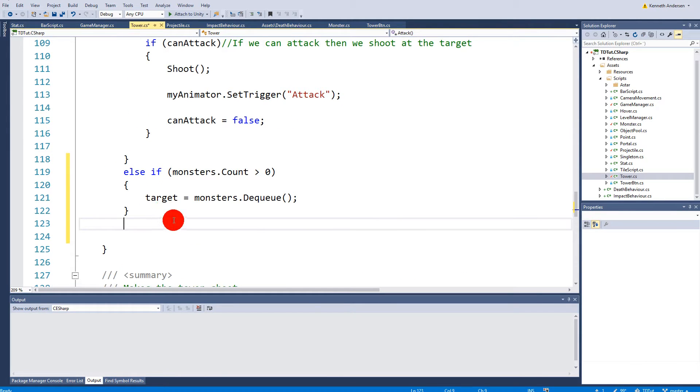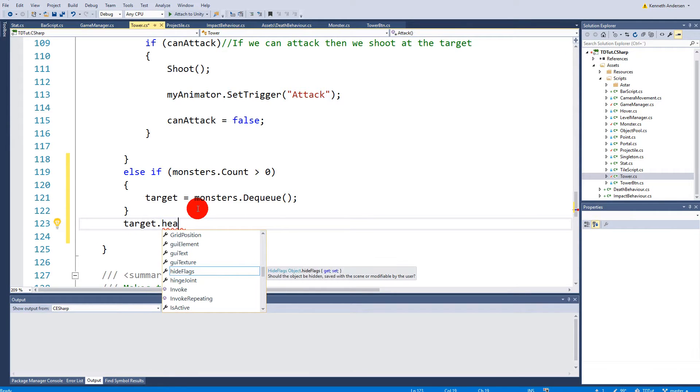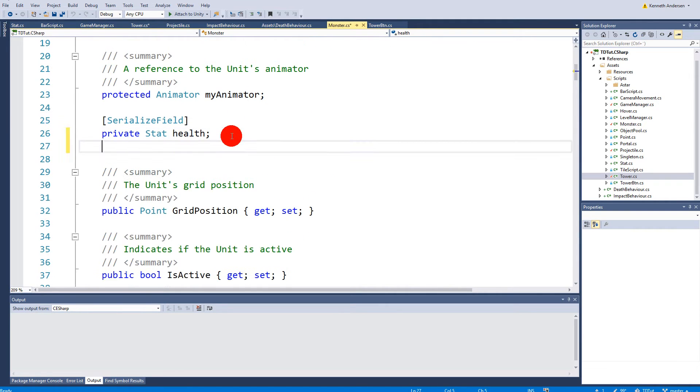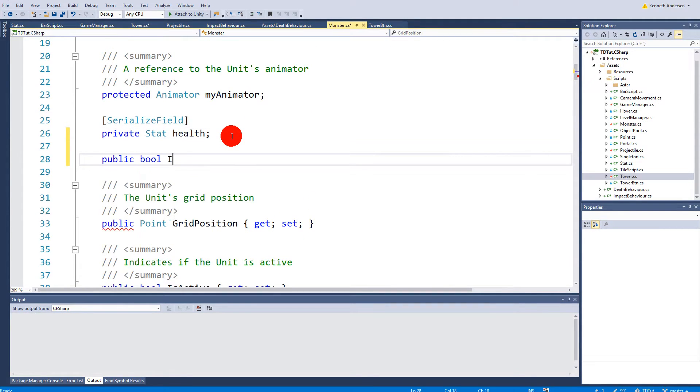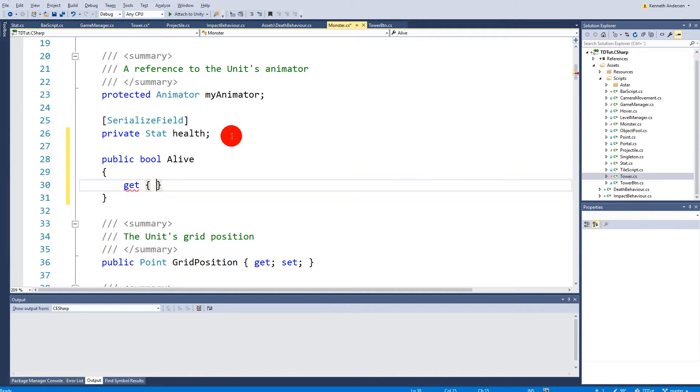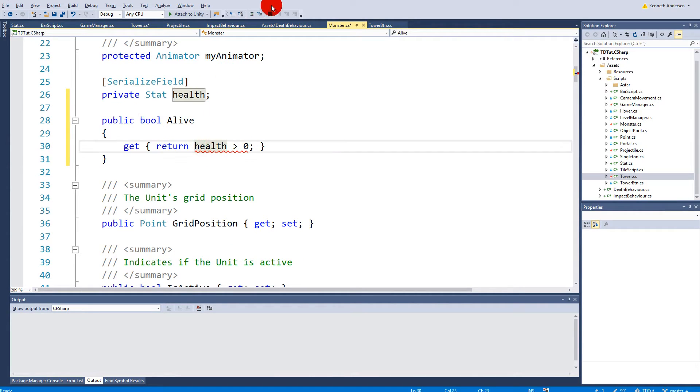We also need to account for when a monster is dead. We need to check if the target's health is larger than zero. The easiest way is to go to the monster script, go to the top, and make a public property called isAlive — or just alive — that returns health.currentValue larger than zero. This returns true if the monster is alive, and false if it's dead.